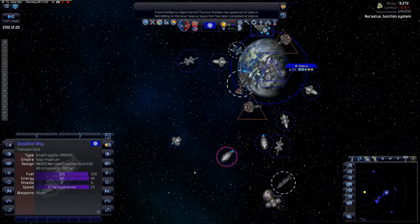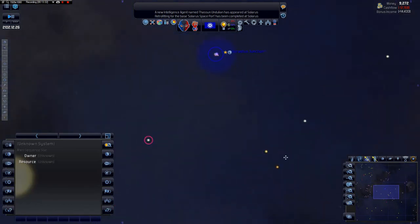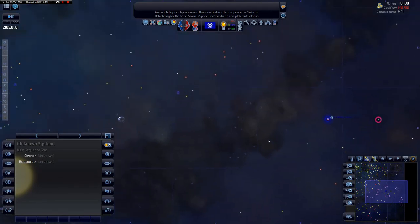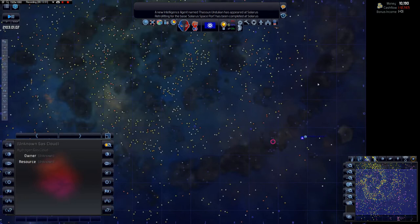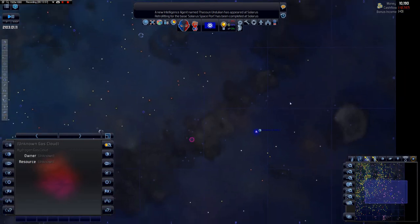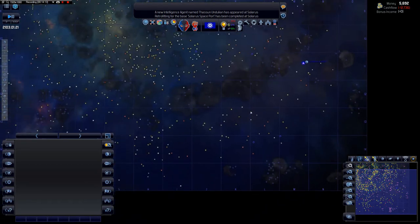Our private ships are going out and trading — fantastic. Let's take a look at the galaxy. These stars over here will be within range once we have our warp field precursor technology, but we're going to need hyperdrives and advanced tech. These nebulas slow you down, which is actually useful — if an enemy fleet approached from that direction, it would be slowed and give us more time to respond.